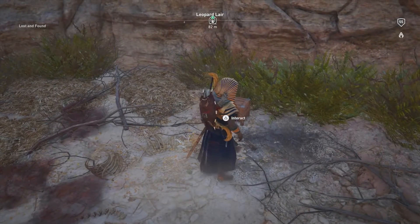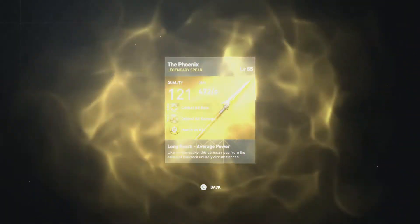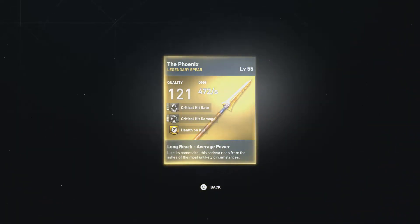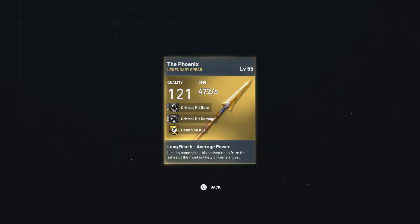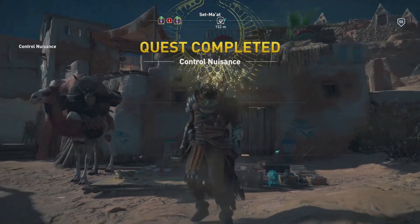Turning in another one here, let's see what we'll pick up — and it looks like it's gonna be our second Legendary of the Week: the Phoenix, which is a legendary spear, 121 quality, 472 damage per second, level 1 critical hit rate, level 3 critical hit damage, so not too bad at all. Although this is another one I've already gotten; at this point I've pretty much got all the legendary weapons and shields.